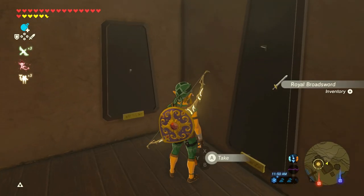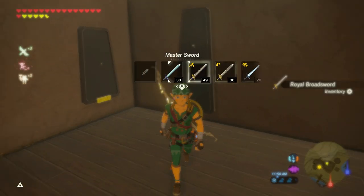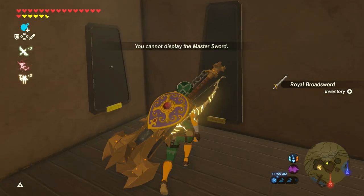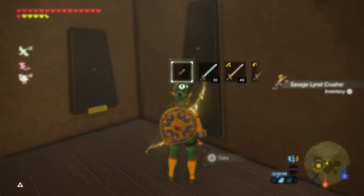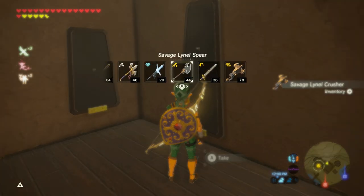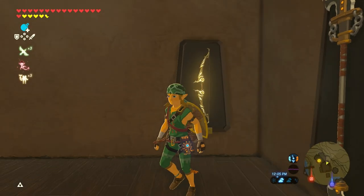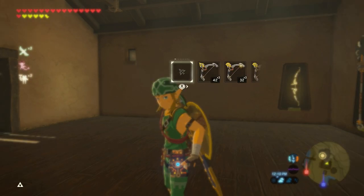Oh my gosh, you could display whatever weapon you're holding? How about the master sword? You cannot display the master sword — why not? How about the savage Lynel crusher? Oh man, that is a nice looking weapon — I'm gonna keep that. We will display the savage Lynel spear for now. And for the bow, we'll display the twilight bow. I never use that bow much anyway.